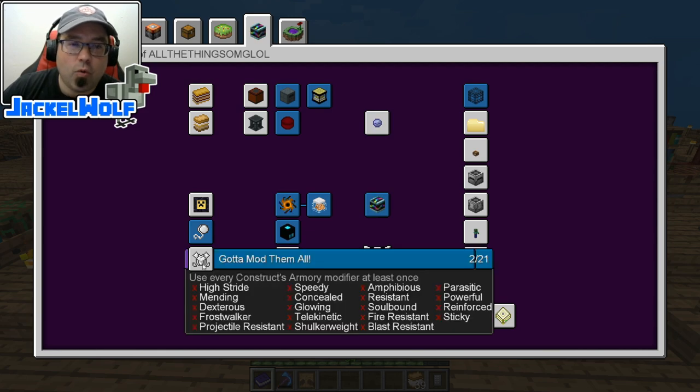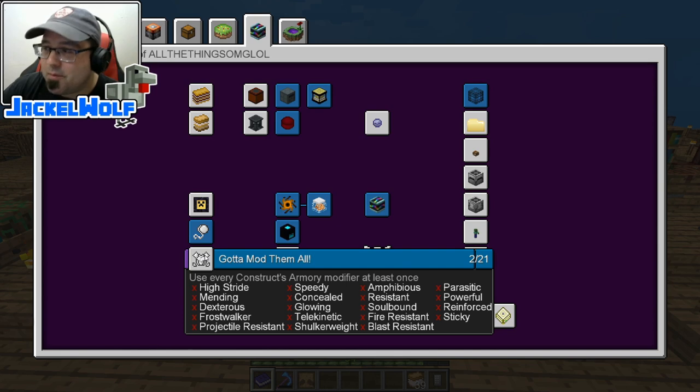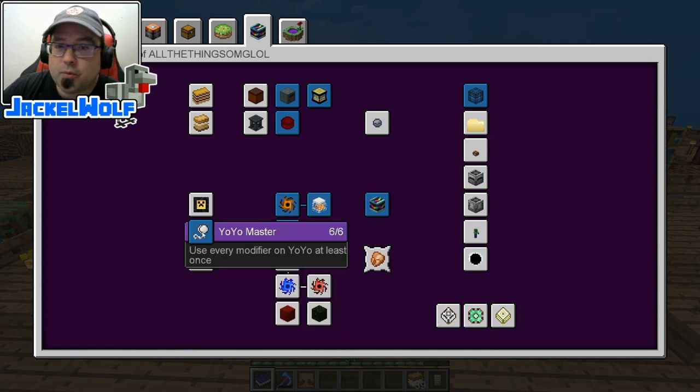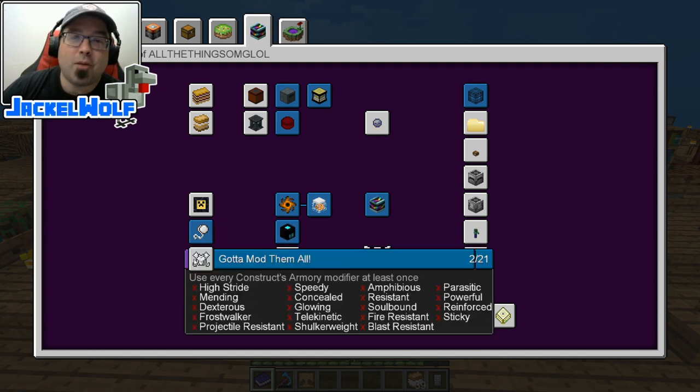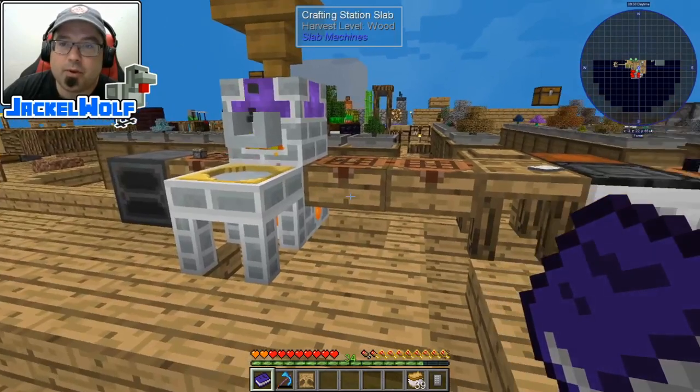This episode we're going to go with 'Gotta Mod Them All.' This is a Tinker's Construct mod advancement, very similar to the Yo-Yo Master, although this one's quite a bit more complicated. The Yo-Yo Master we did just a couple of episodes ago — that's where we put every single Yo-Yo modifier on a Yo-Yo. There are only six of those. Gotta Mod Them All, we've got 21 mods.